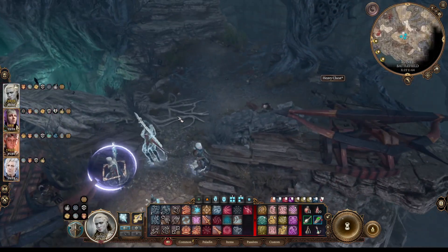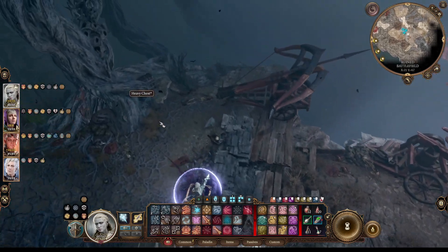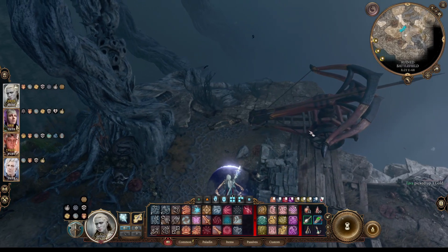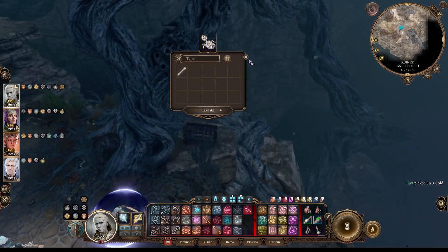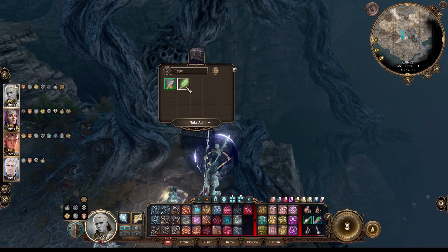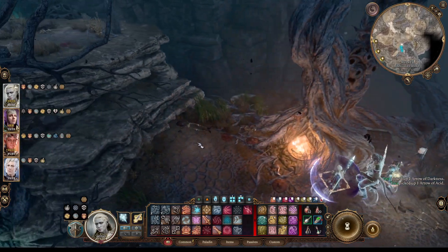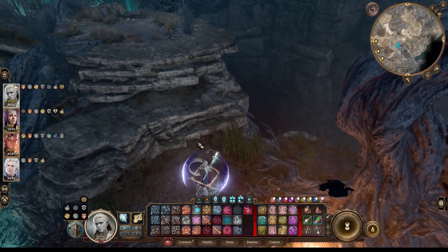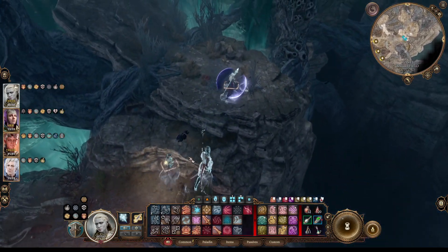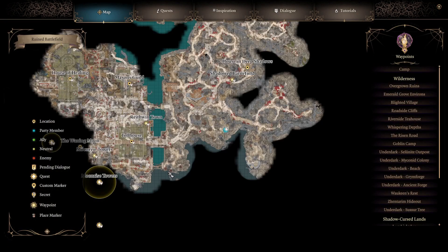We can take a look around and see if this goes anywhere besides giving us access to this heavy chest. A bit of gold, a bone, and in the heavy chest just a couple of arrows. There's a brazier here — I guess we can light that. Looks like that's it — mostly just the chest and nothing else, no further path.